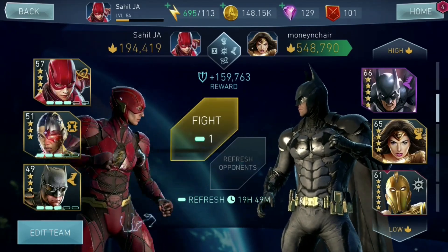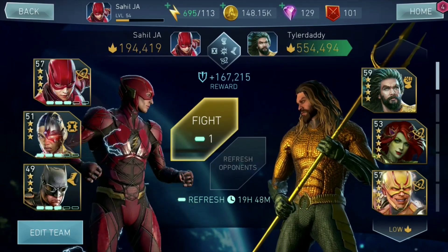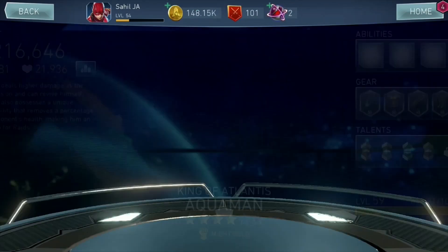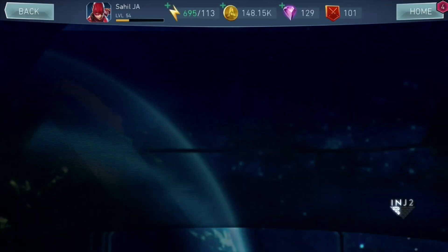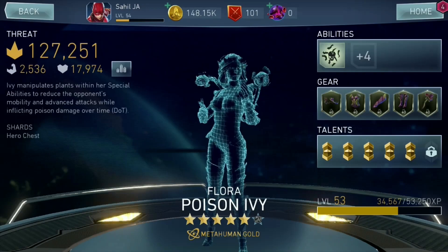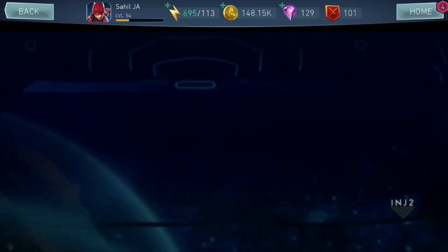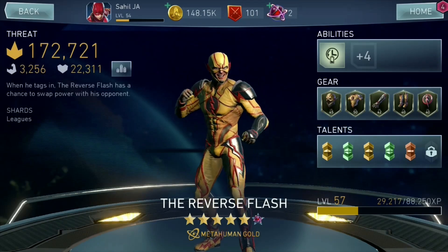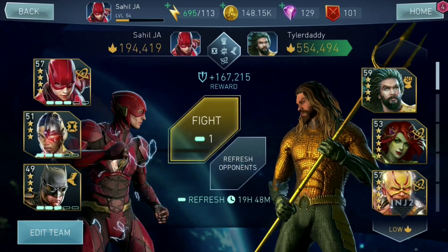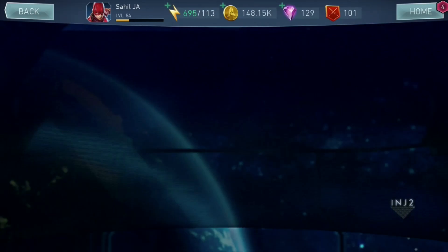One last and super important tip before starting the next match: you should never go for Atlantean Aquaman, Armored Supergirl, or Justice League teams in your opposition — both the legendary characters. At least for these kind of matches, just avoid these players, because if they are in the opposing team, defeating them is next to impossible. Just avoid these unnecessary risks.